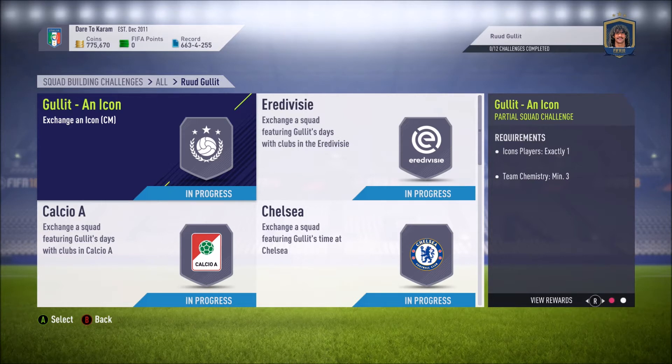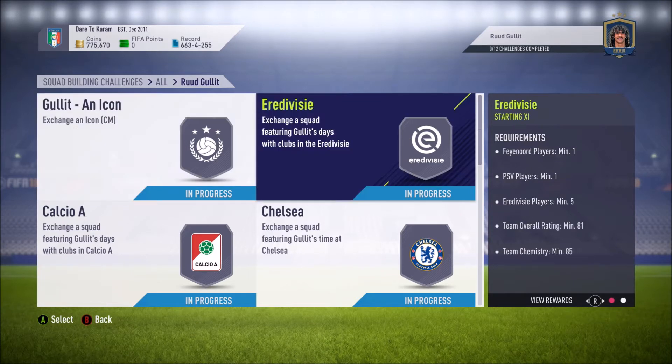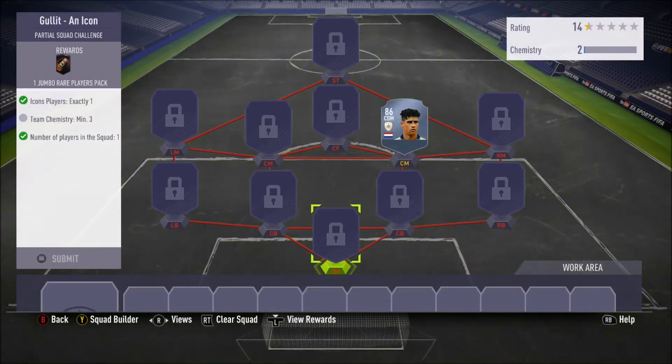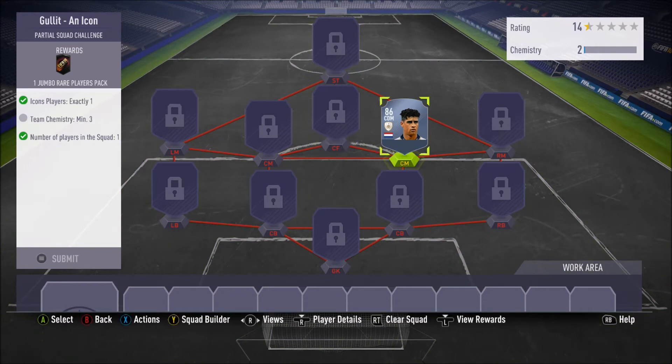If you've enjoyed watching Gullit play as you've grown up and he's one of those icons you're really looking forward to getting as a prime icon, then I would suggest going for him. Even if you did enjoy watching him on the pitch, you can get his 90-rated card — it isn't that big of a deal. But if you want his prime icon card, this is the cheapest possible solution I found.